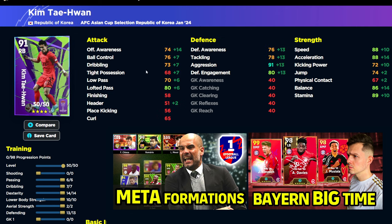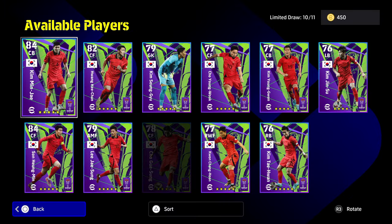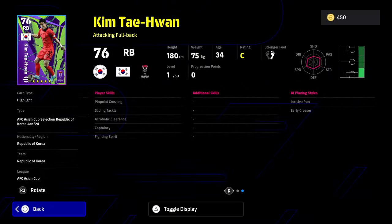Moving down the board, we have Kim Tae-Hwan, who has 50 levels as a right back. Very aggressive with good defensive stats for a starter right back. Passing is pretty decent, tight possession is quite poor, but his balance is good so you'll be able to hold off challenges. Speed, acceleration, and stamina are all into the 90s — pretty decent. Again, you're going to be let down by the lack of player skills, with a lot of these guys having maybe five or six skills until you reach the top two picks.